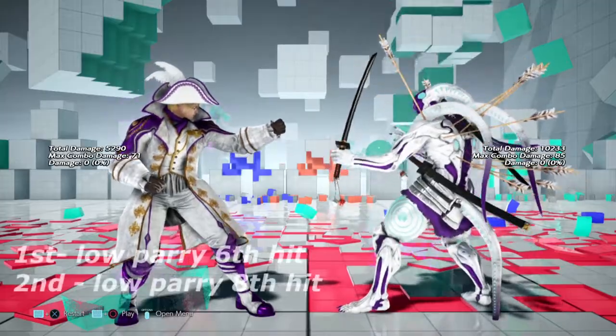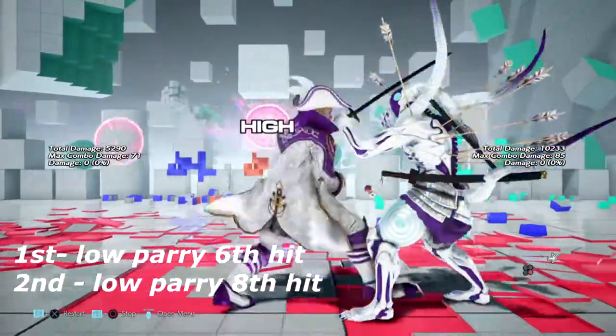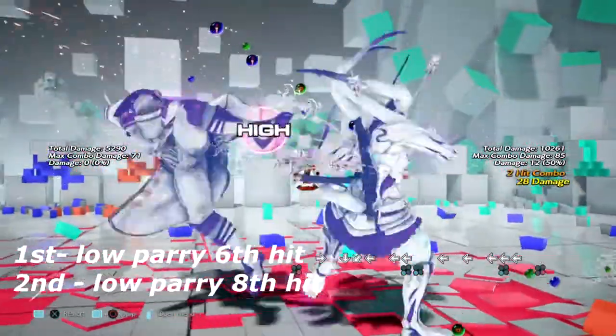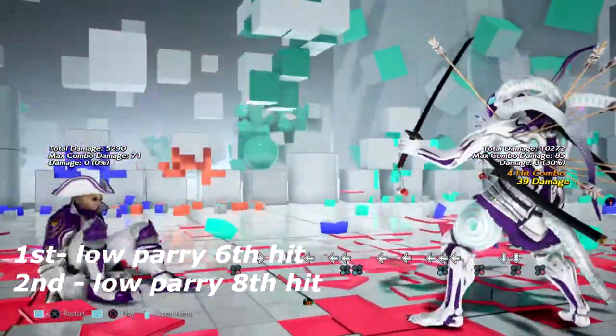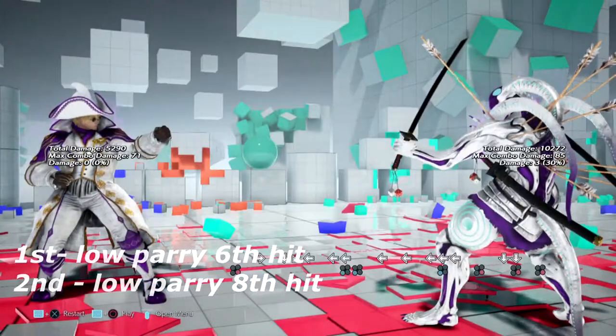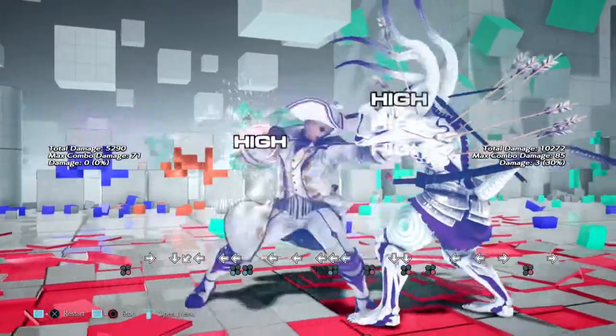Last but not least, we have our 10-hit strings. On the first 10-hit string, you are going to low parry the 6th hit — you'll be able to see that one coming. And on the second one, you are going to want to low parry the 8th hit in the combo.